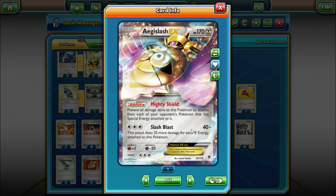Aegislash also has the attack Slash Blast — it does 40 plus 20 more for each Metal Energy attached. Solid attack as well; you can two-shot a lot of things. But we're mainly using it for the Mighty Shield ability. It's great against Night March and pretty much auto-wins the Vespiquen-Vileplume matchup as well.